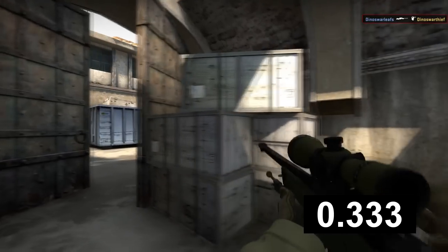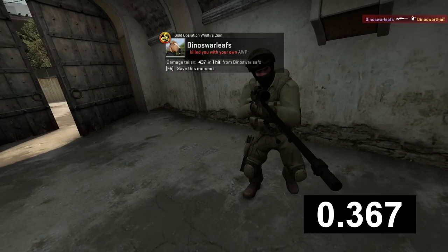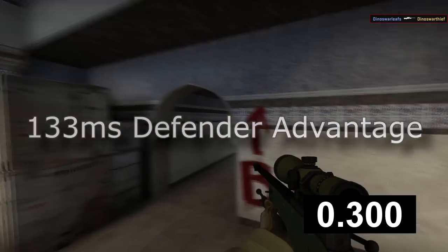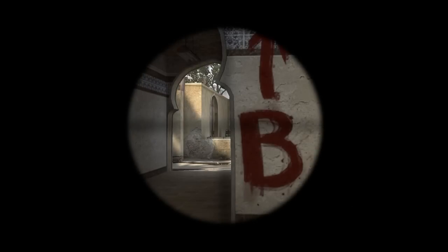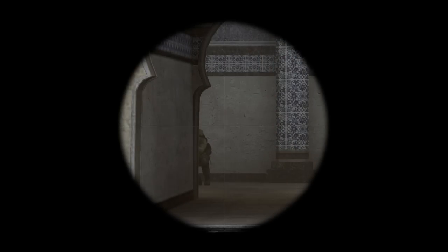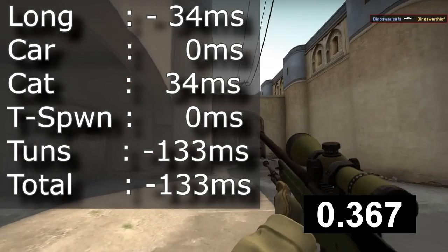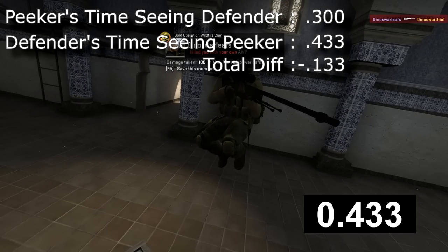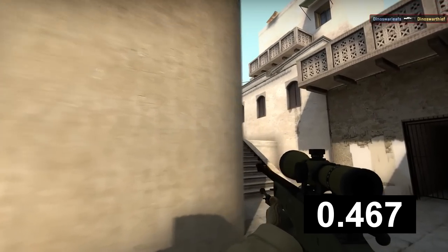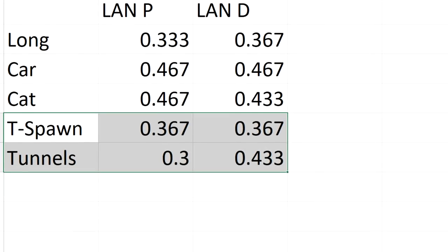So, what happened? Well, not much — which is a good thing. Out of the five common positions where op battles can happen, there was a 133 millisecond advantage for the defender. Meaning in all these fights combined, the defender saw the peaker while the peaker didn't see the defender for a total of 133 milliseconds. If a time is negative, that means the defender saw the peaker before the peaker saw the defender, and if it's positive, the peaker had the advantage.